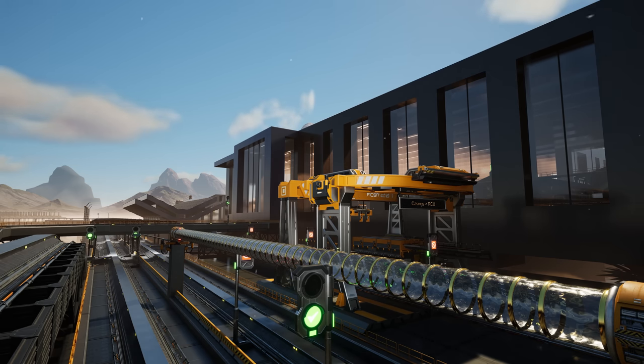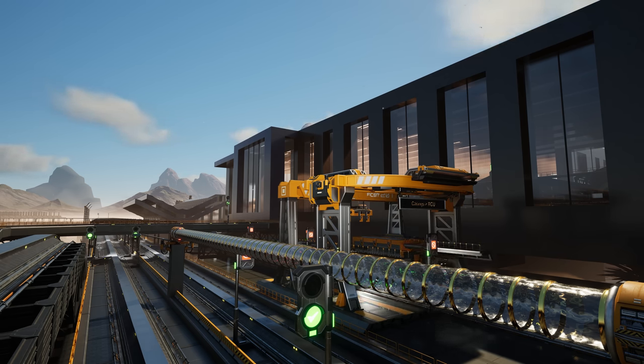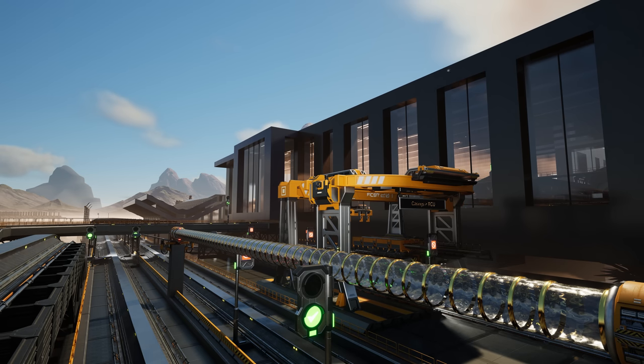Before I continue - update 8 has dropped which has disabled mods. So you're going to see inconsistent lighting: night time, day time, evening and all that. I apologise for some shots being at night and some at day - I can't control that right now until the mods are fixed so I can use the sky UI mod to keep consistent daylight.